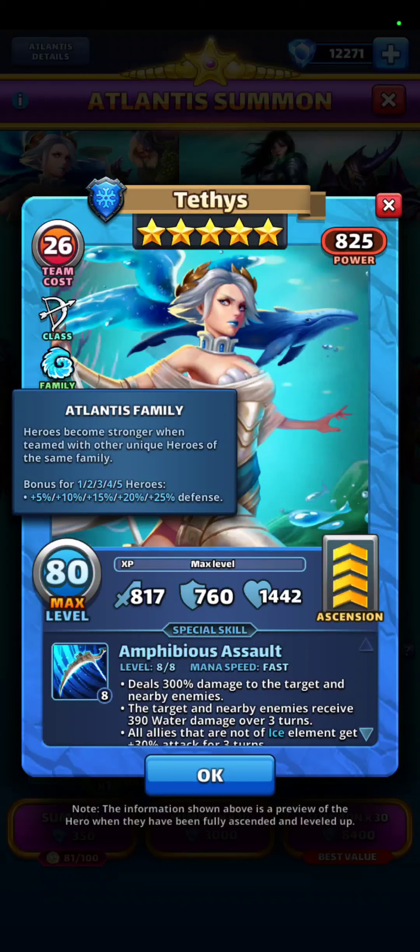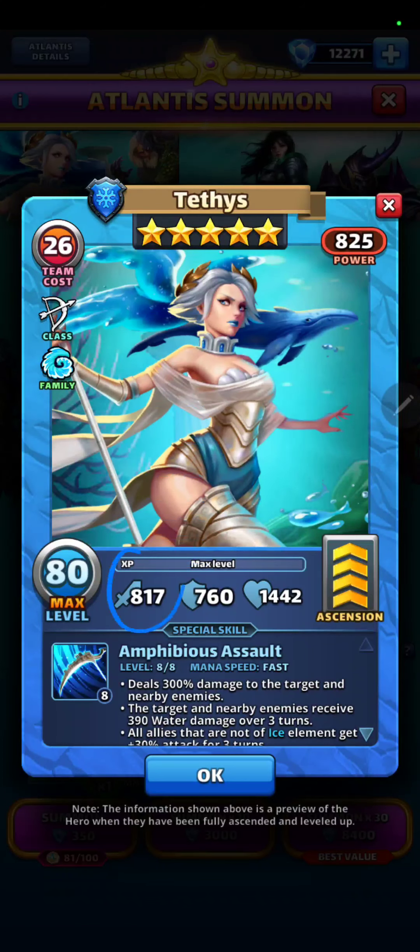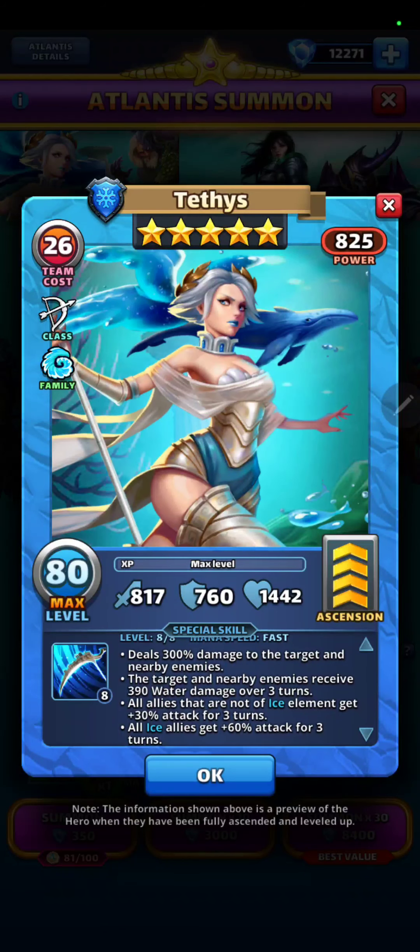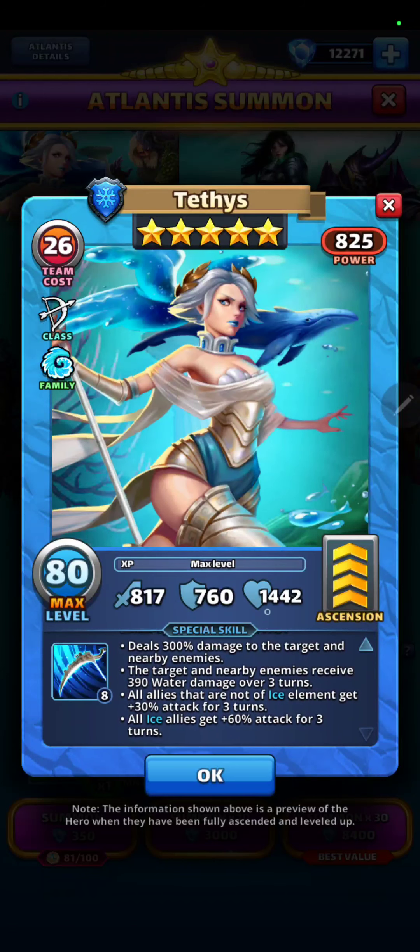If you get 1 through 5 Atlantis family heroes, you get 5 through 25% extra defense. A15, A17 attack is pretty good. 760 defense is good, though a lot of heroes are coming out with above 800. 1442 health is good. She's mana speed fast. Deals 300% damage to the target and nearby enemies — so she can hit up to 3 — at 817 attack with emblems, even better. The target and nearby enemies also receive 390 water damage over 3 turns. And all allies that are not ice get +30% attack for 3 turns, while all ice allies get +60% attack for 3 turns. And she goes off fast, so pretty good.